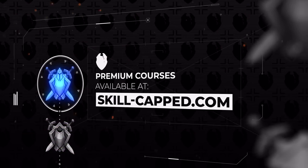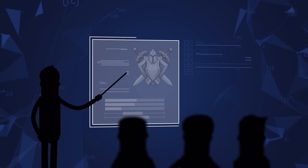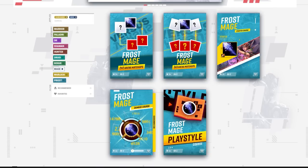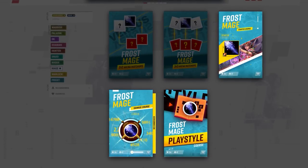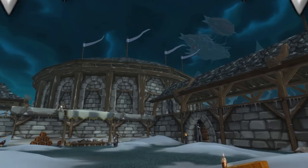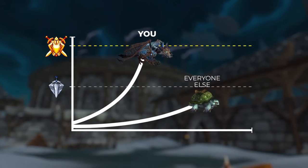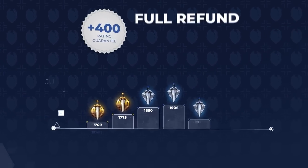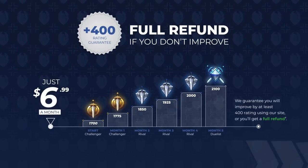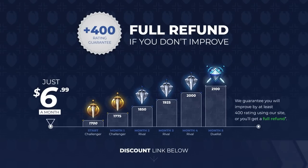If you truly want to get a ton of ratings stupidly fast in Wrath, check out our premium courses over at Skill Capped. With specialized guides from rank 1 players, we teach you how to top damage, master your CC, and become a leet lord. We literally guarantee you'll gain at least 400 rating when actively using our service. Link in the description below.